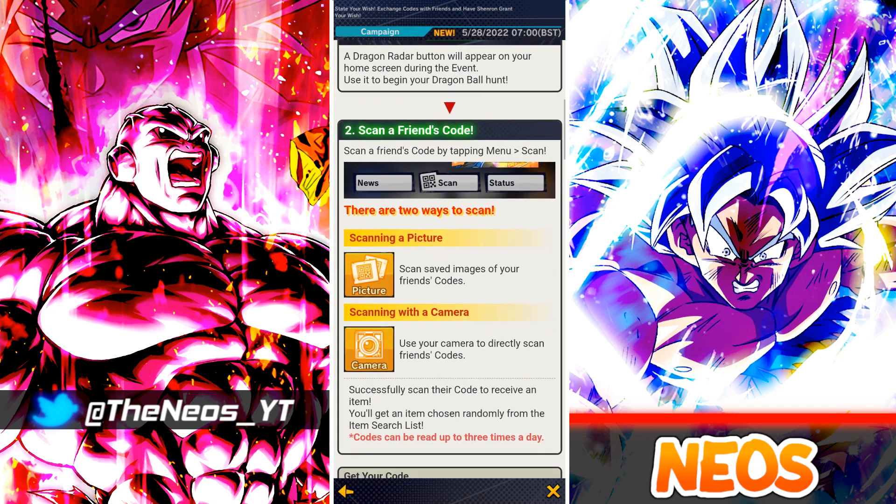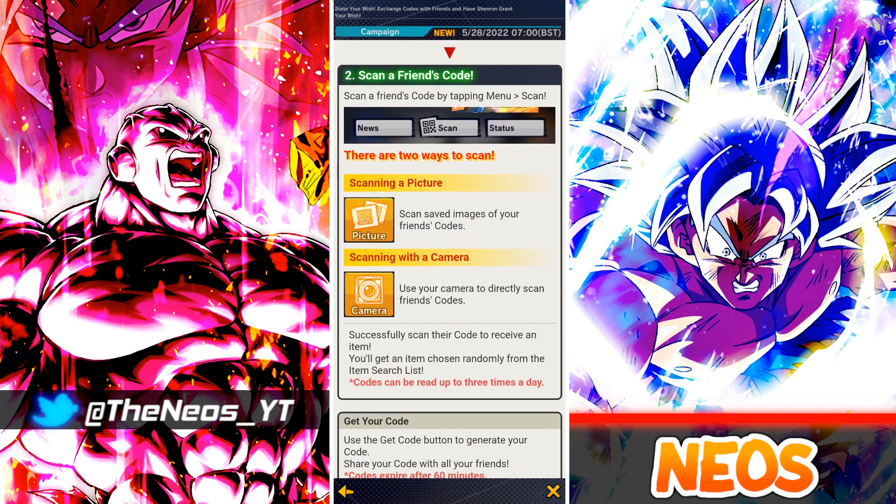Next is scanning a friend's code. You can do this by hitting the menu button, then hit scan. There are two ways to do this: you can either import a picture or you can scan using your camera. I've always found importing pictures slightly easier because you can screenshot images on your phone and you don't really need to have a secondary monitor, but of course everyone has their own preferences.